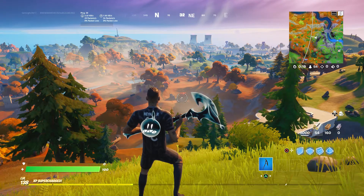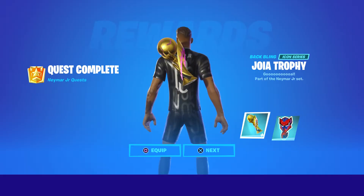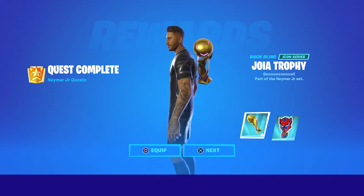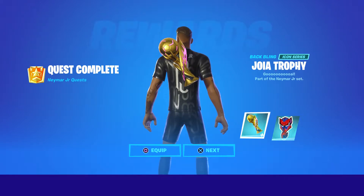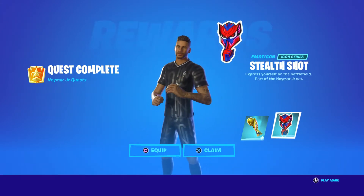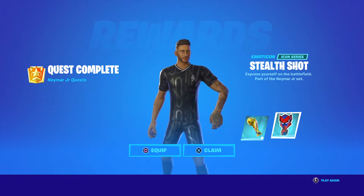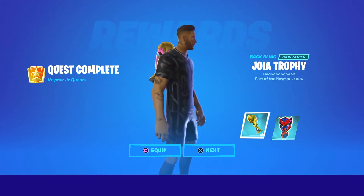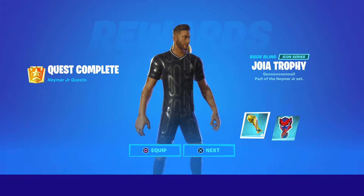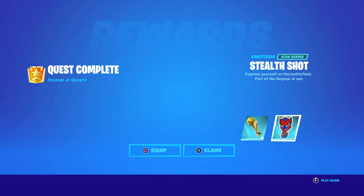We'll start the next challenge from that. We also get a preview of the loading screen — I forgot to show you guys. Look at that — we didn't just get the trophy, the Joa trophy back bling, we got the emoticon as well which is a Stealth Shot. You get those by completing epic quests for the challenges that unlock in Neymar's challenges. Basically there's like half that you don't have to do epic quests for and half that you do.